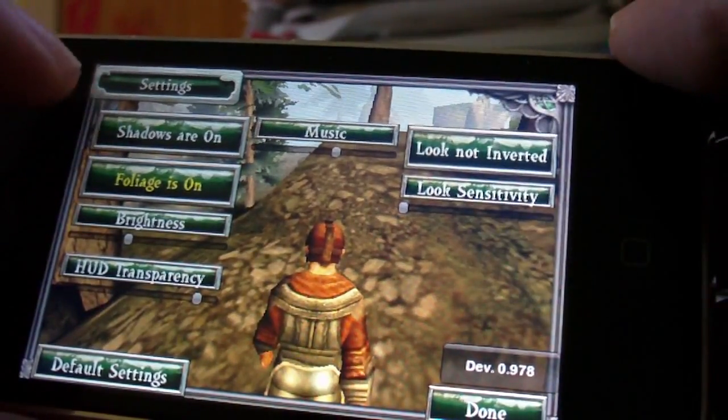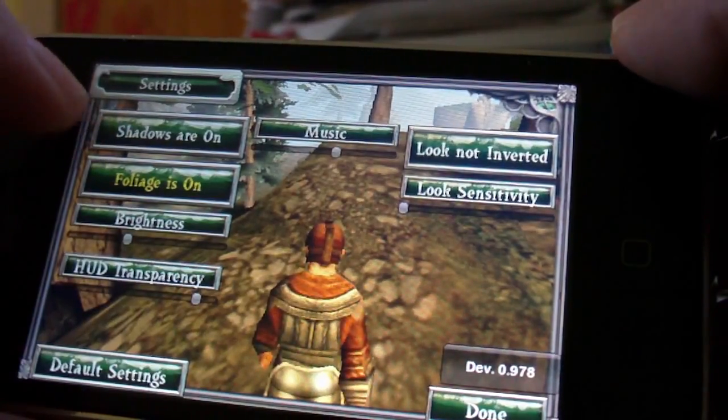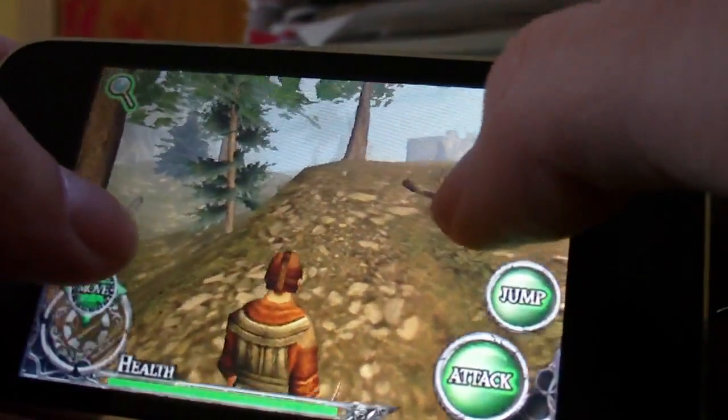Right now I've got foliage on and shadows on. I'm going to turn the shadows back off because I like to play without the shadows.